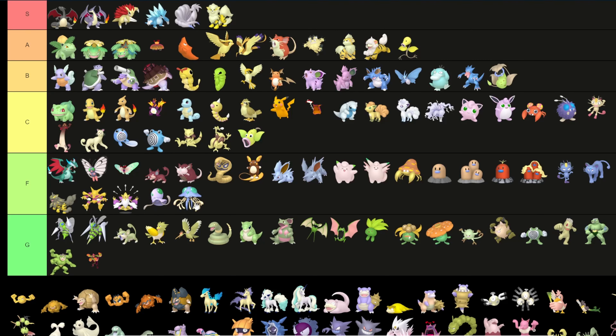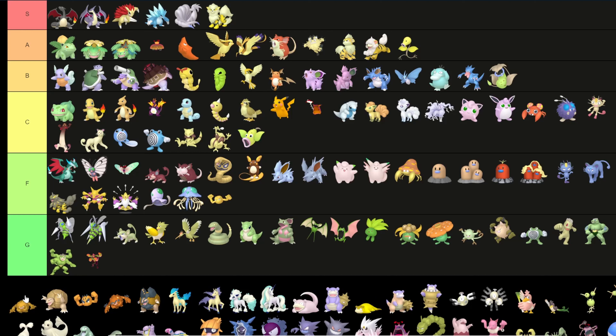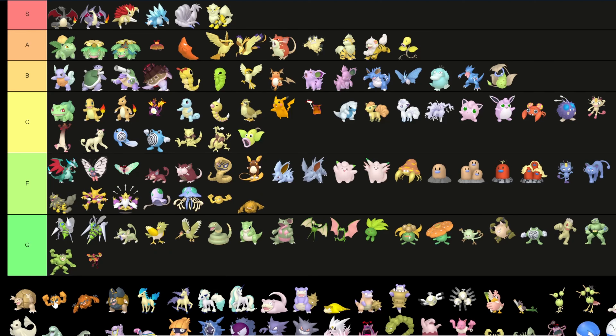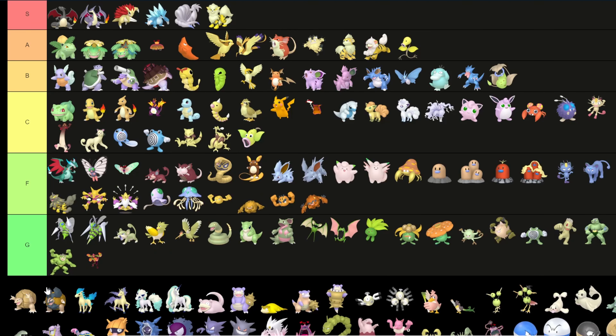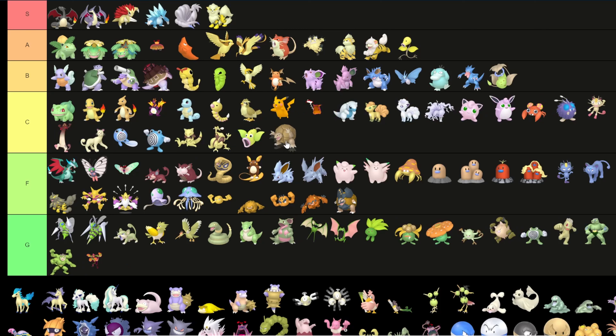Tentacool and Tentacruel: F tier — I like the original versions better. The entire Geodude line goes into F — this color is ugly as anything. Although regular Golem looks okay — I'll put regular Golem in B, it does look pretty cool even if it's not better than regular.